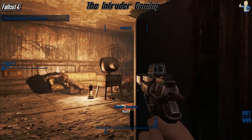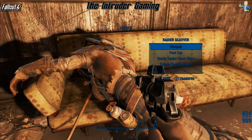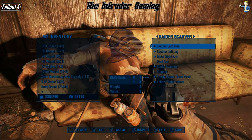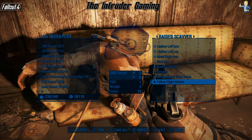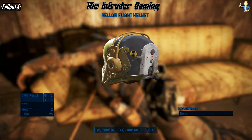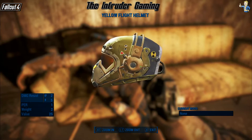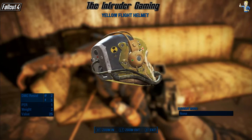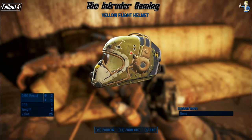You come over here — this guy right here has the yellow flight helmet on. There it is. It's not legendary or anything, and it won't get you a lot of stuff — only two damage resistance and it gives you one perception. But it's a pretty nifty little flight helmet to have.